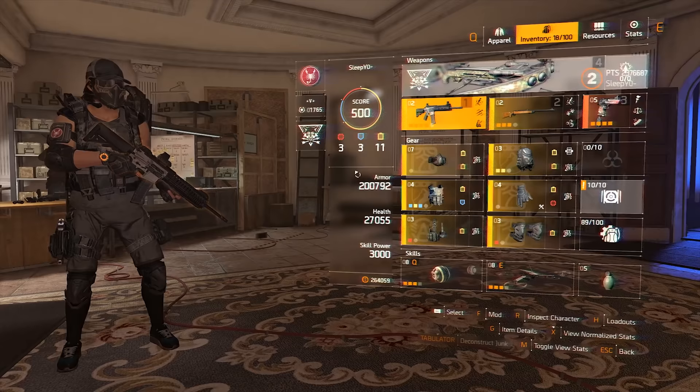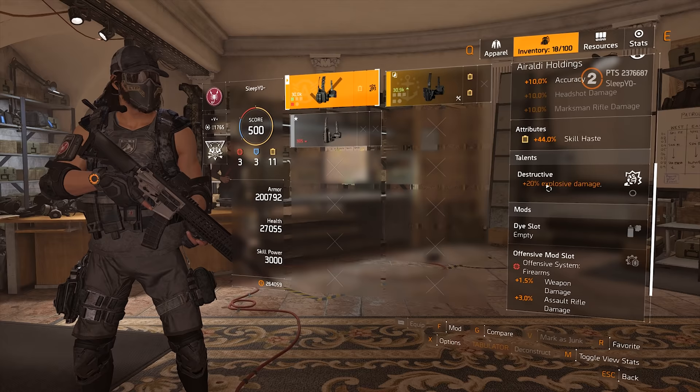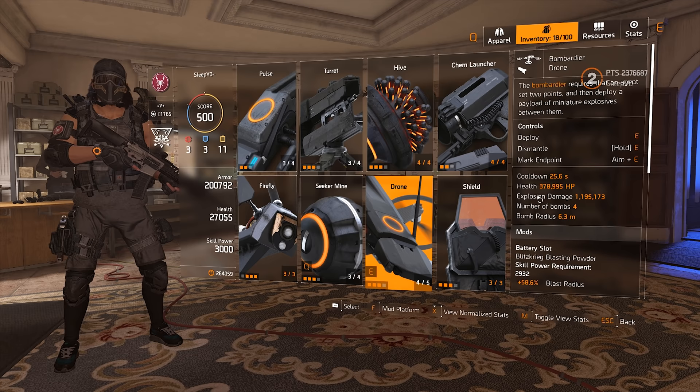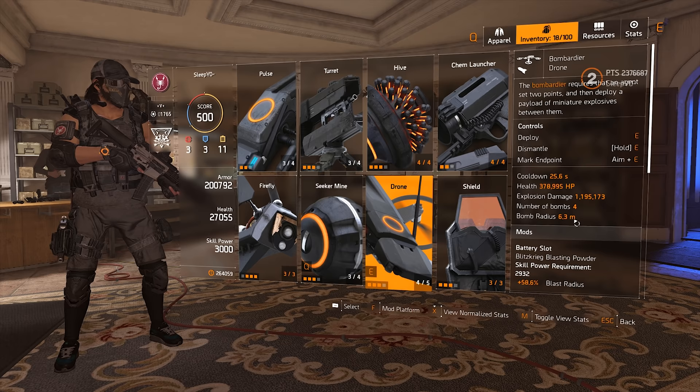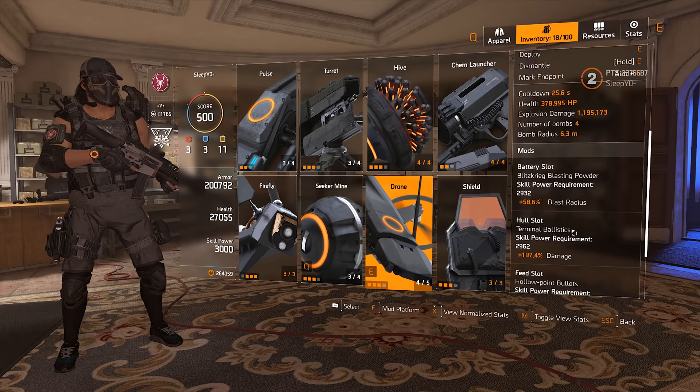Now to the Bombardier drone real quick. As you can see, I actually have 3k skill power — they added skill health and skill power on all the pieces. Let me quickly show you that drone because it's insane. The explosive damage is nearly 1.2 million. Bomb radius is over 6 meters. You still only have 4 bombs, but look at the mods — you actually have plus 400% more damage. What they did with the mods being so much stronger than the base values is a really good change.